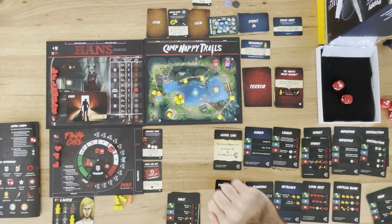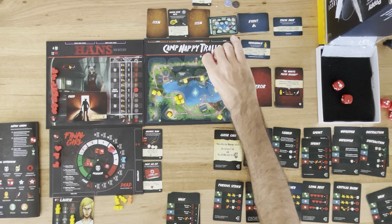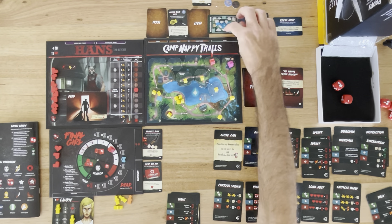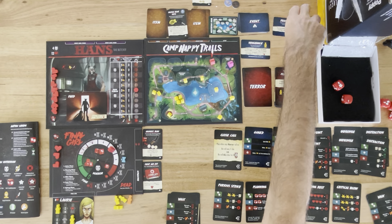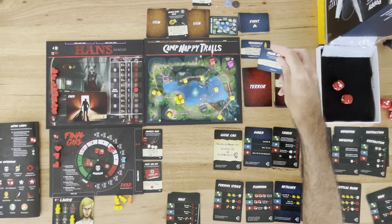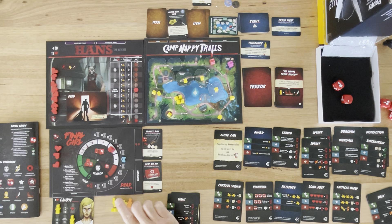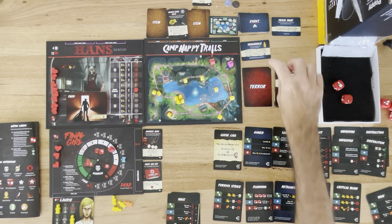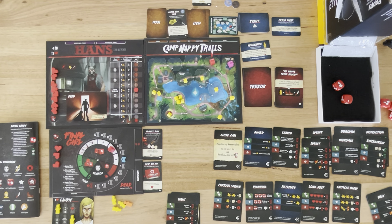The main action happens in Camp Happy Trails. Here we have the Final Girl who is purple, we've got Hans who's way too close in red, and all these little victims. The victims get placed based on a setup card which is also randomly determined. I also drew one event card called 'Fresh Meat' which meant six extra victims were added to the map, so that's why I have so many left. I've only had four killed so far, but one of them was a special character because I drew the 'Vengeance' terror card which tags a particular victim for the killer to make a beeline for.